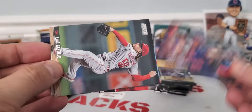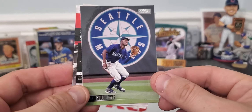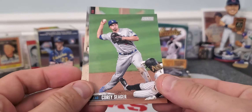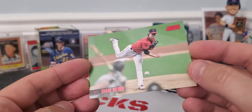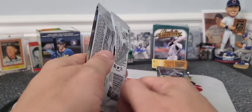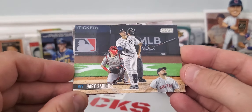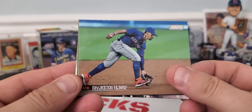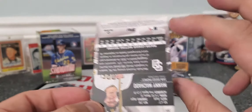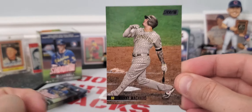Jacob DeGrom for the Mets. These cards look really good. Kyle Lewis — that's a sweet, sweet shot right in front of the logo there. There's a Shane Bieber Red Parallel. I had pretty good luck — I bought one box of hobby when it first came out and a few blaster boxes. There's Gary Sanchez. This is more of a hobby-heavy product but you never know what you can find. Get some rookies and appreciate the photography. Max Kepler and Manny Machado.